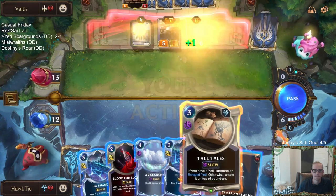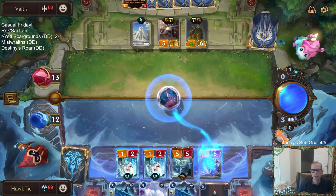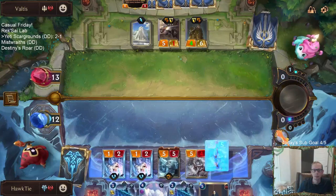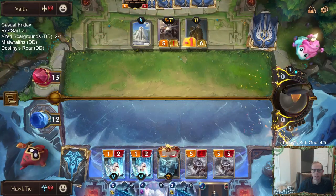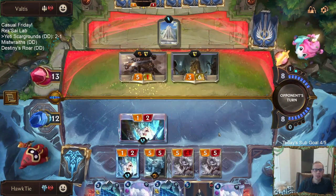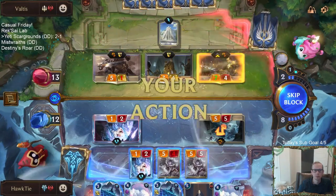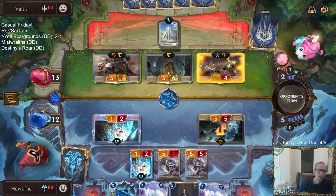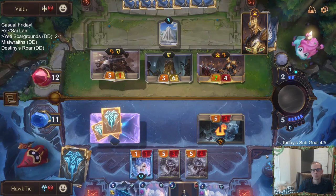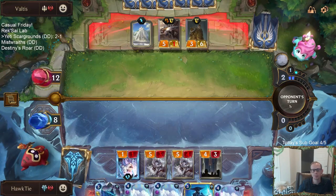Demacia must endure. We'll just do the same thing again. Next round we can play Assessor, draw three — unless they open attack. Maybe I should have just played Avalanche last round to try to kill that thing. If I have my 1-2 block the 3-6, Jarvan levels up — I don't want Jarvan to level up. So just a draw two right now, but we could have drawn another Assessor.